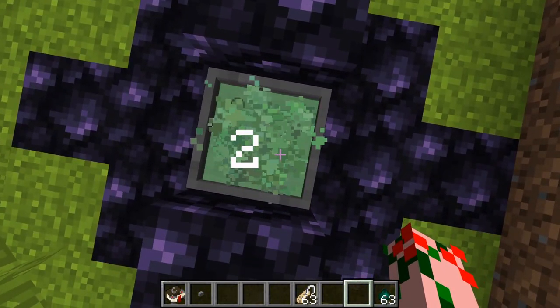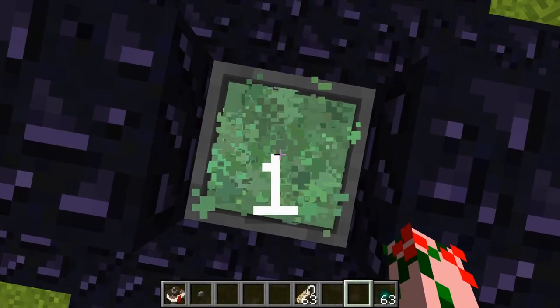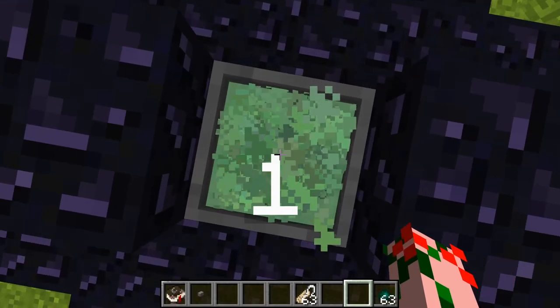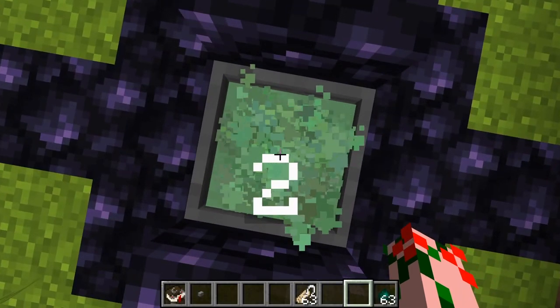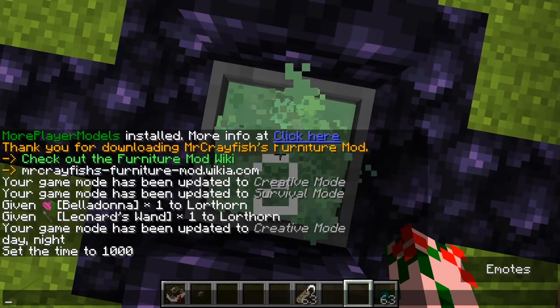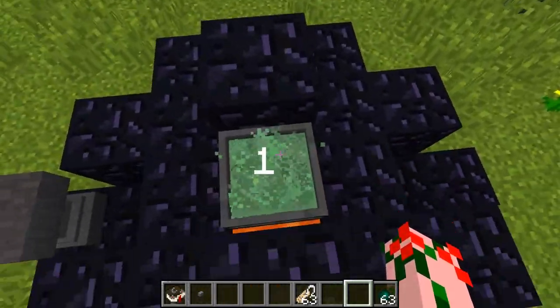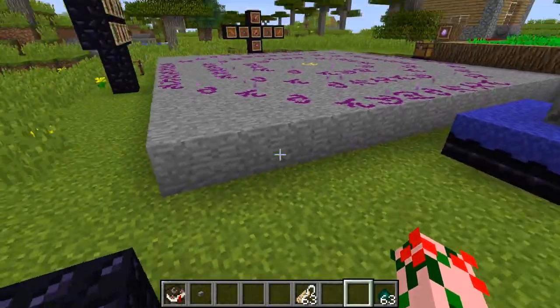So now we sit on this one and we go number one, number two, number one, number two — and you can just keep doing this as long as you have altar power. It's a really cool little thing, so you can have a whole bunch of different cauldron names and teleport around with them.